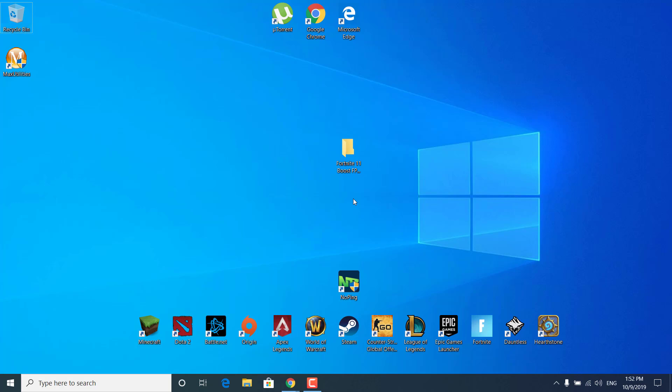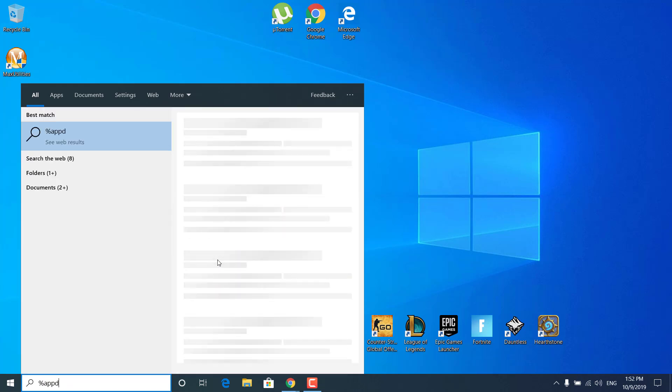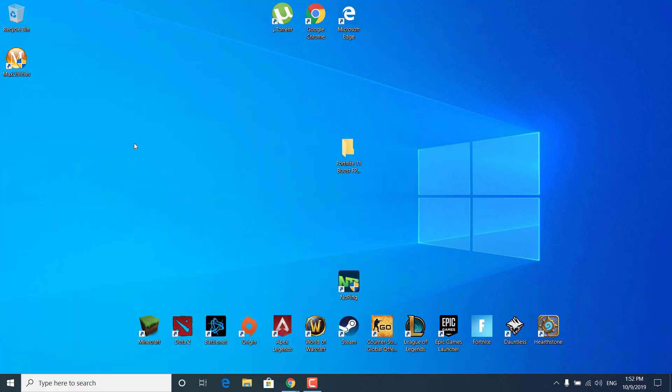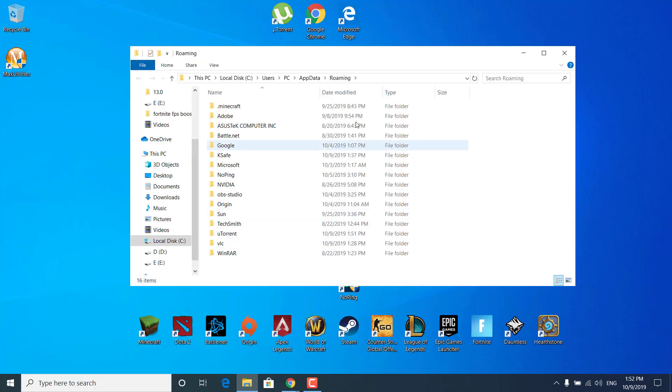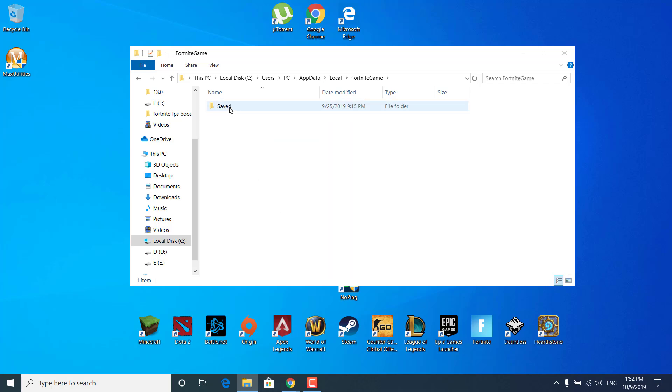The second step is to click on the other link in the description and download the Fortnite 11 Boost FPS Pack. Once you download it and unzip it on your desktop, click on the search bar and type %AppData% and open it. Now click on AppData at the top, open the Local folder, open the Fortnite game folder, open the Saved folder, then Config, then Windows Client.